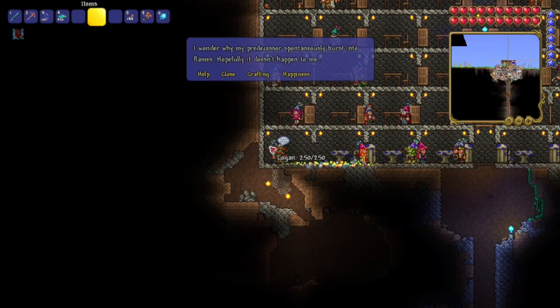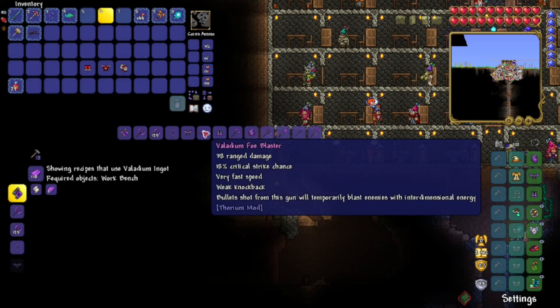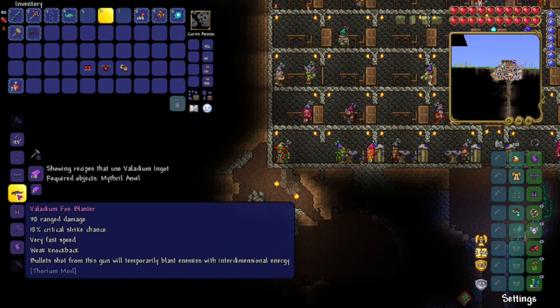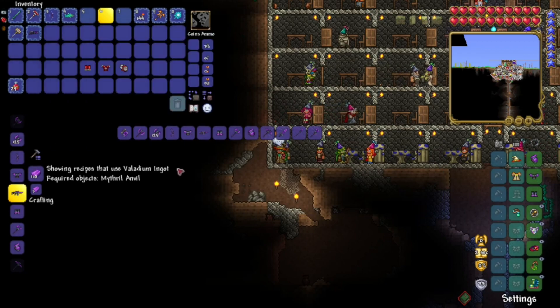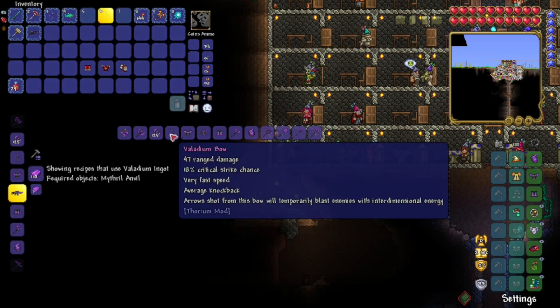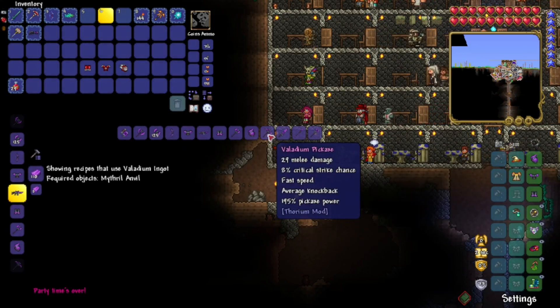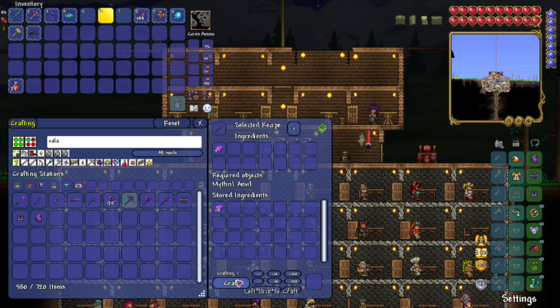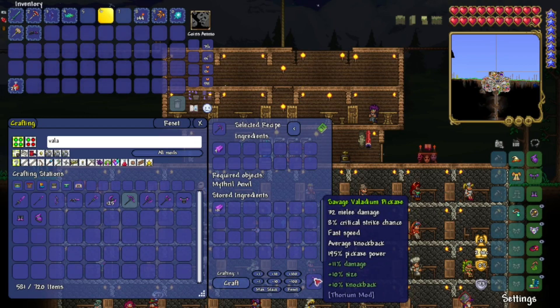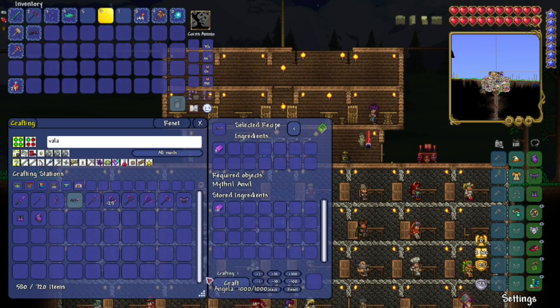Interesting. Bullets from the gun will temporarily blast enemies with infernal energy — we may make that. Oh, there's a bow too? That could be a good way to upgrade — it shoots arrows. Party's over and I just got here? Wow, you all so mean. Pickaxe is even better — we're making the bow and the gun, that's what we're about to do. There's a new pickaxe and it's even faster. We're going to make that new gun.